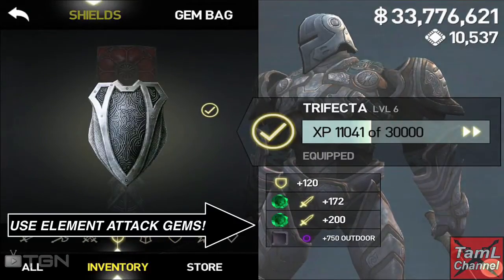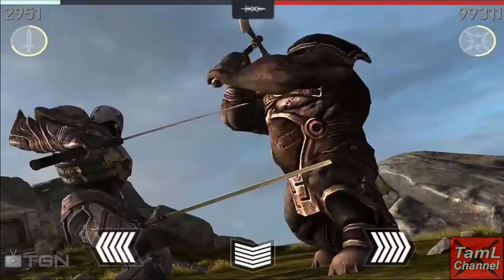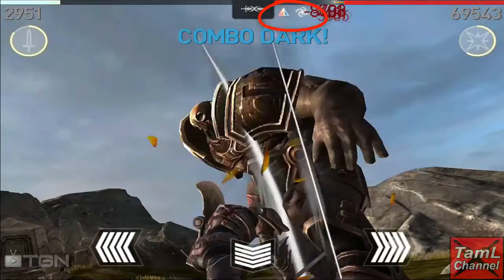Some Titans have immunity to normal damage — that's the damage shown in your stats. What you need to do is fight them with element gems, but also make sure they haven't got defense to those elements. The green attack gems do assist as well, and you'll see here that once I've got element gems in, the Titan does take element damage.